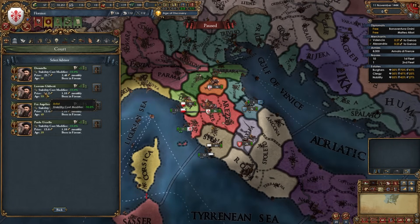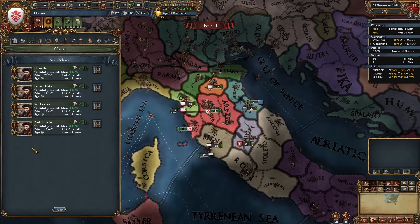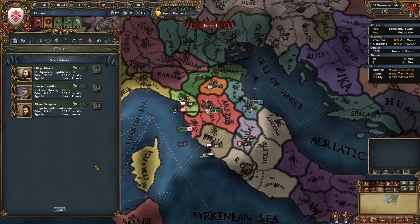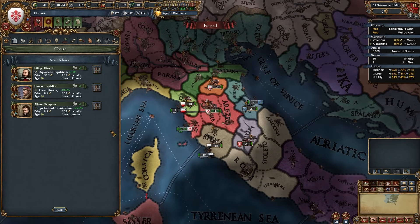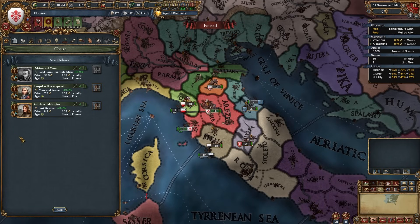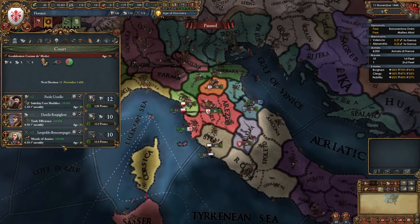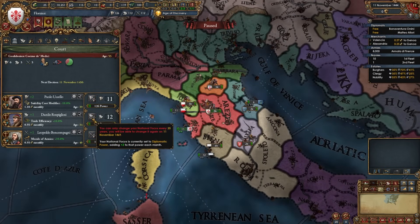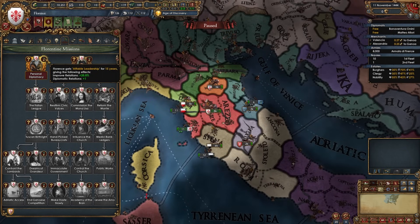You'll find a bunch of level 2 admin advisors at half cost — hire whichever you want. Then hire a level 1 diplo advisor; diplorep or improve relations is preferred, but a straight efficiency advisor works too. Get a morale, discipline, manpower, or fort defense level 1 mil advisor. Focus on diplo points to reach 12 per month. Once you're making 12 diplo points a month, take the 'Personal Diplomacy' mission for plus 1 diplomatic relations and plus 25% improved relations for 15 years.